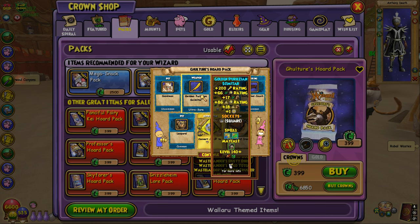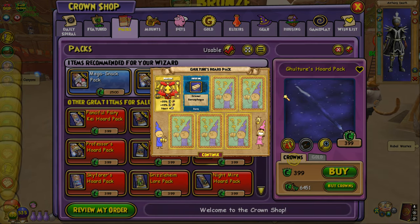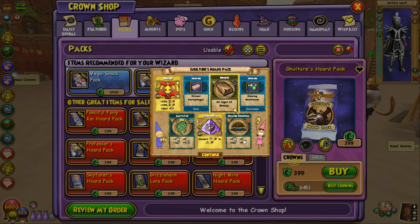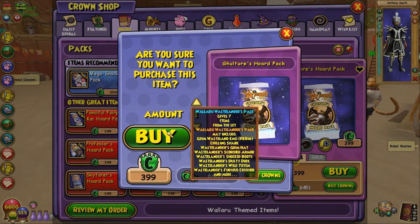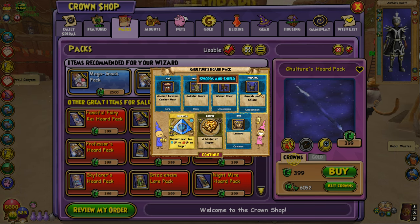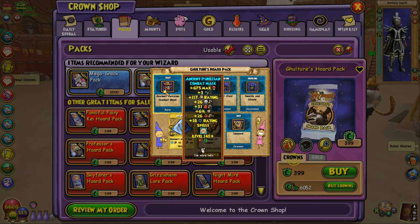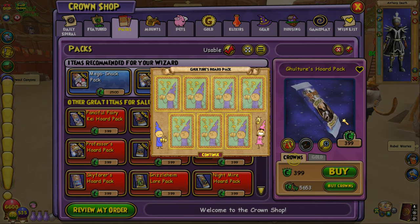We keep getting wands back to back, which is pretty cool. Let's hope we get another Gulcher here — let's get the Fire one. If we can get both the Fire and Ice Gulcher in today's video with literally 10,000 crowns worth of packs, that would be absolutely broken. The odds are literally so low, but just getting that Ice Gulcher made it so much more possible.